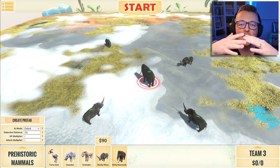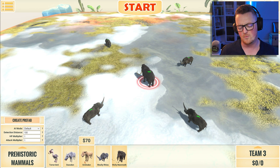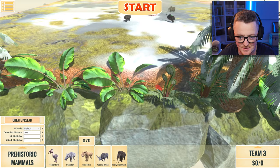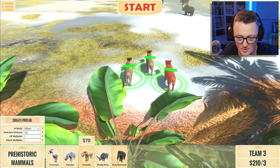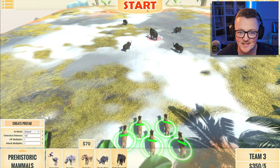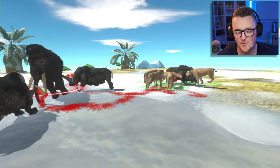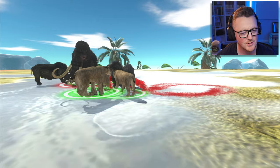I think we need to add a team three — let's grab the smilodon. Do you guys remember the animal kingdom mod for Totally Accurate Battle Simulator? The modders had a terror bird, a deodon, a smilodon, and a mammoth. Did this developer take inspiration from that or is it just a coincidence? A pack of five smilodons are gonna come out of the trees and attack both teams.